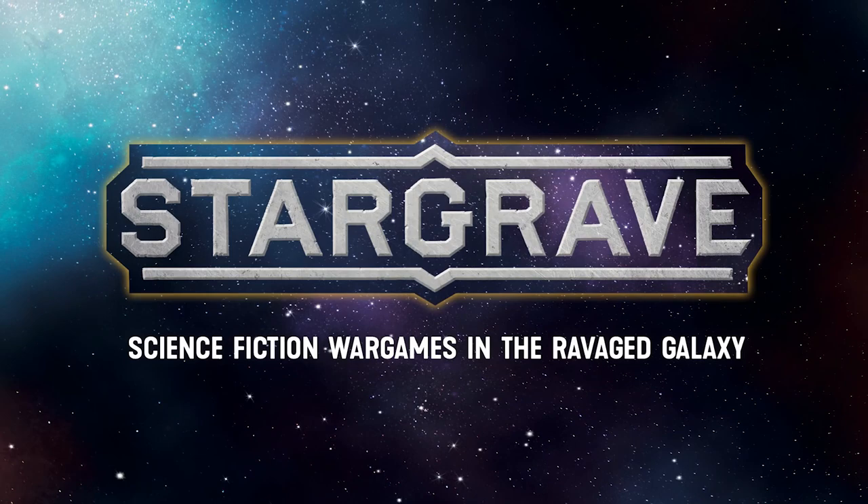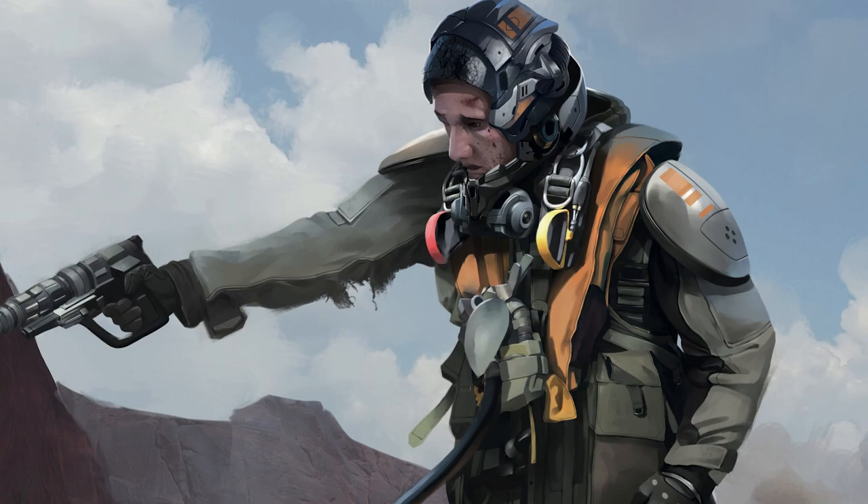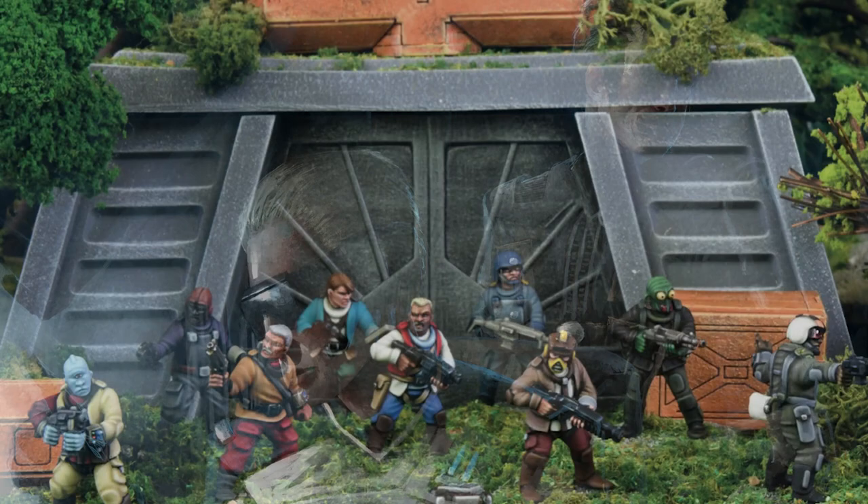Stargrave. It's a mighty fine looking hardback book from Osprey Games and comes with 180 full color pages adorned with great art, tidy layout, and loads of inspiring photos of minis doing battle.